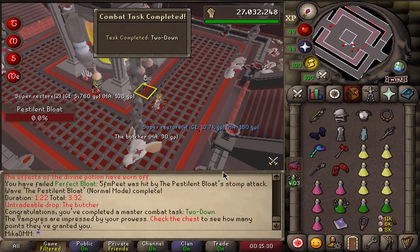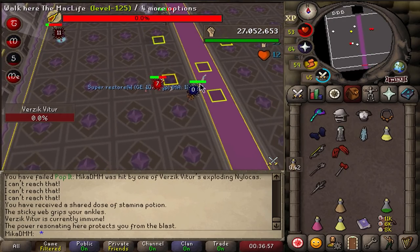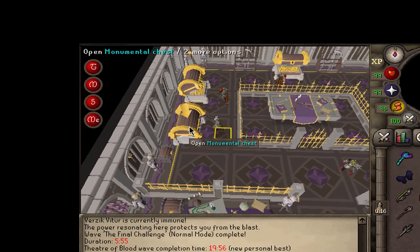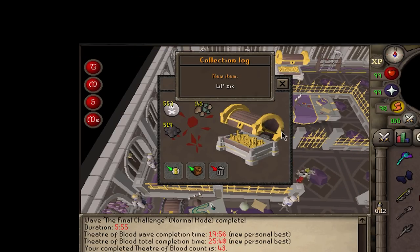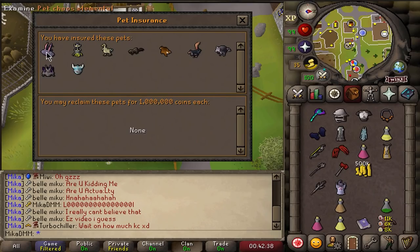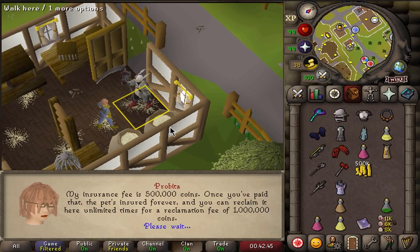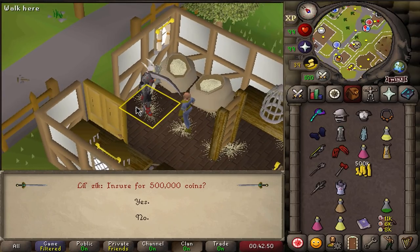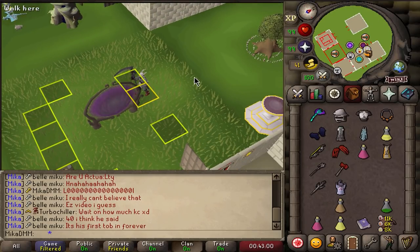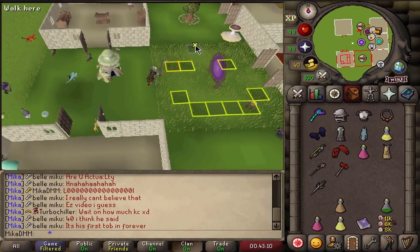We've just completed the Bloat in Theatre of Blood in 2 down. I did 2-2 and died. I could do a lot better - I haven't done it since release. Watch me get a pet... Verzik at 1 KC. No way - are you kidding me?! I now have 10 pets. That was very lucky - 1 KC literally on top of what I did after the release. Very happy with this one, going to throw it in the bank alongside my other pets. Let's keep doing some TOB and knock out more tasks.